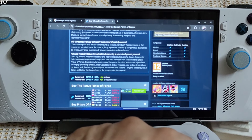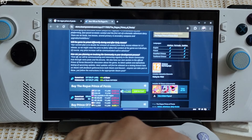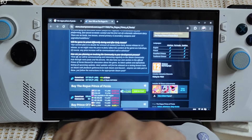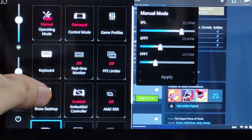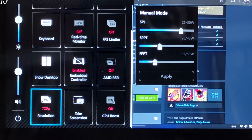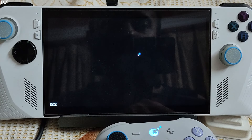My Ally is running on BIOS version 337. For this game I have set the UMA buffer size to 4GB. I have installed AMD's technical preview driver — Adrenaline version 24.5.1. Command Center settings using the 25W manual profile, with all three power values set at 25W, 720p resolution, and CPU boost disabled.